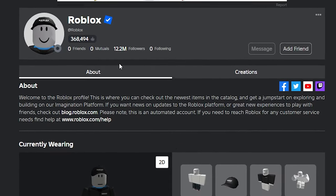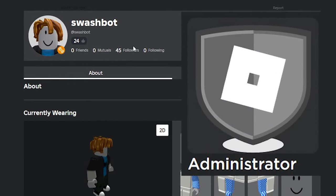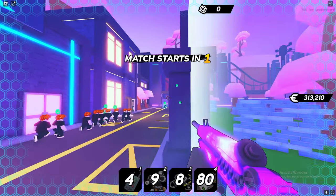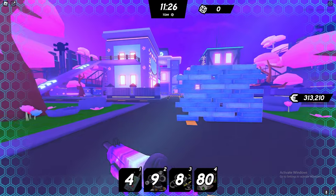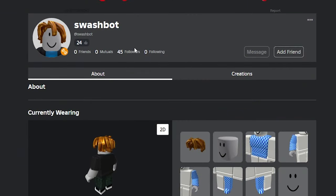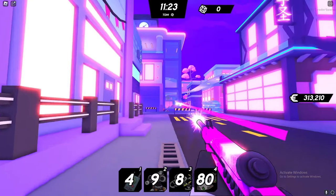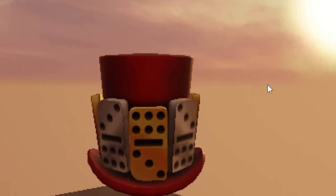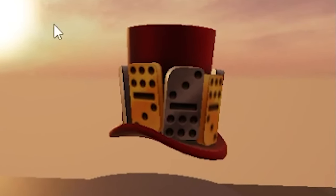It wasn't uploaded by the official Roblox account that uploads most of the items, but it was uploaded by a Roblox administrator account called Swashbot. Basically this is an account they use to test different items, so this is a new item that could be coming out in the future. Sometimes they use accounts like this that nobody is supposed to know about so things don't leak out too early. But obviously somebody was able to find this item on the account and render it and put it into Roblox Studio so you can see what it looks like in the game.